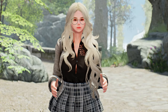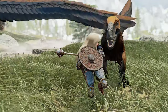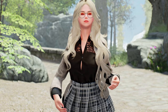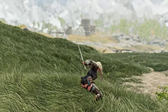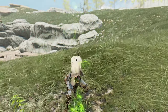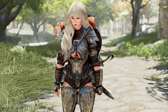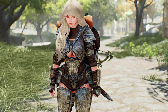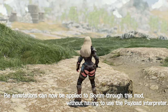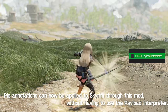This plugin supports both SSE and VR versions. It overcomes the limitations of paired animations, enabling more diverse and precise animation effects. For example, in mods like Payload Interpreter, animations in paired animations are controlled using a dummy event called Pi. However, in the base game, these events do not function. By installing this plugin, such events work properly, allowing the use of comments in paired animations just like in other animations.